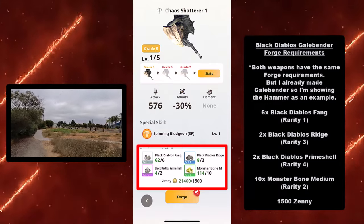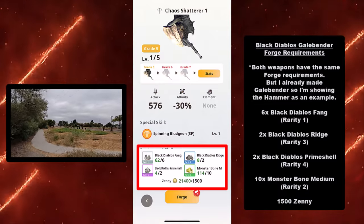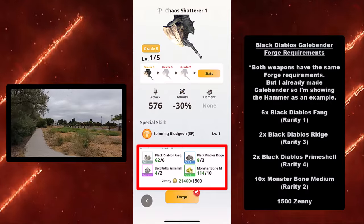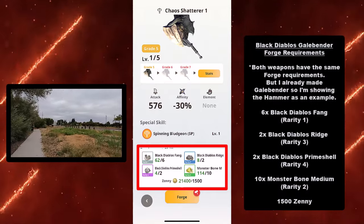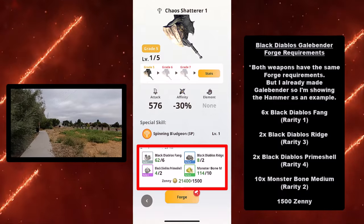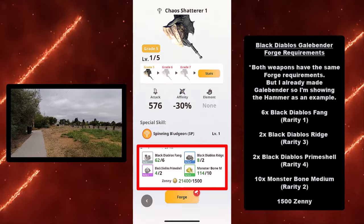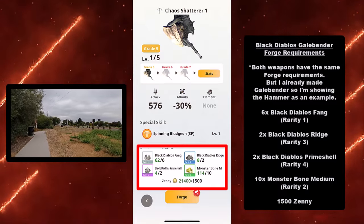In order to make a Galebender, which is the Black Diablos bow, you need 6 Black Diablos fangs (rarity 1), 2 Black Diablos ridges (rarity 3), 2 Black Diablos pimeshells (rarity 4), 10 Monster Bone Remedium (rarity 10), and 1500 zenni.